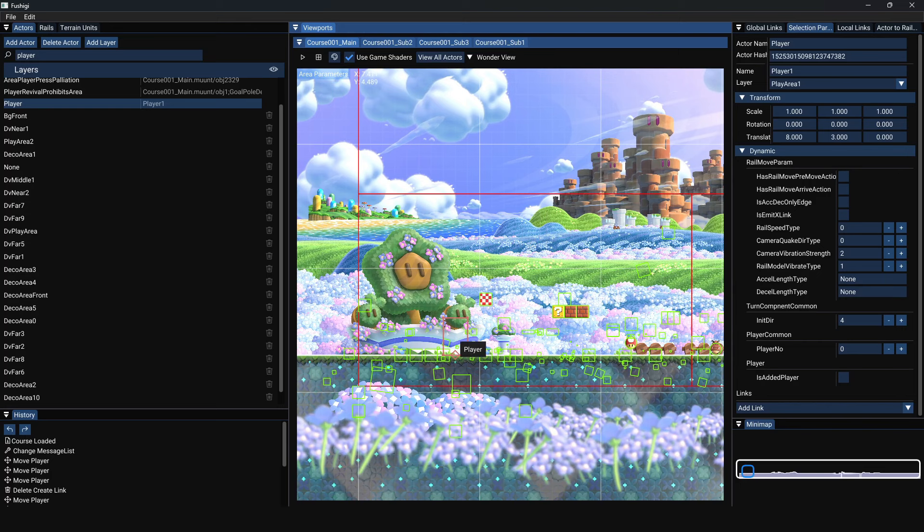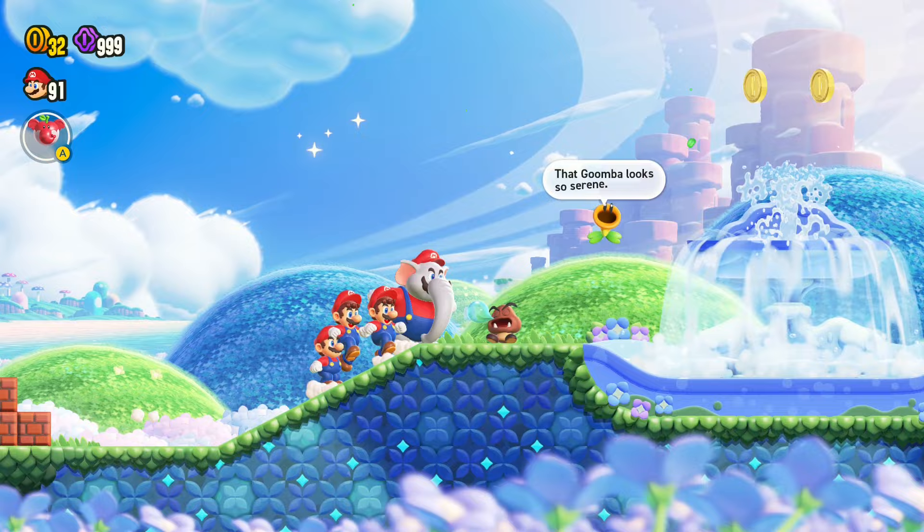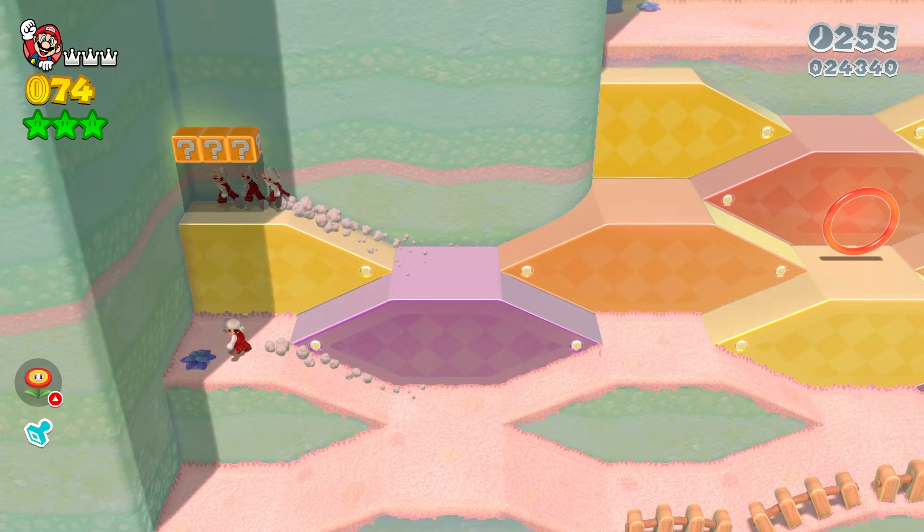Recently, I discovered that it's very easy to place multiple player objects into a level, and this results in these clones which you can control. It's just like Super Mario 3D World's double cherry.